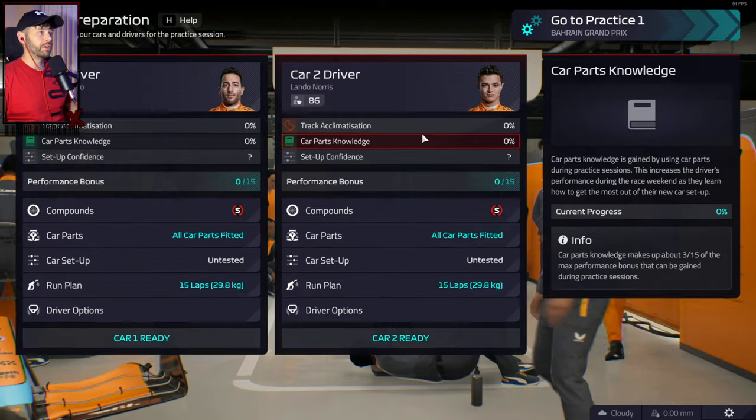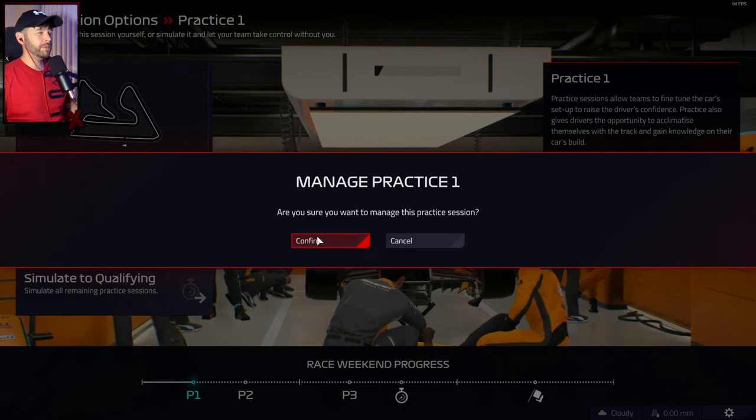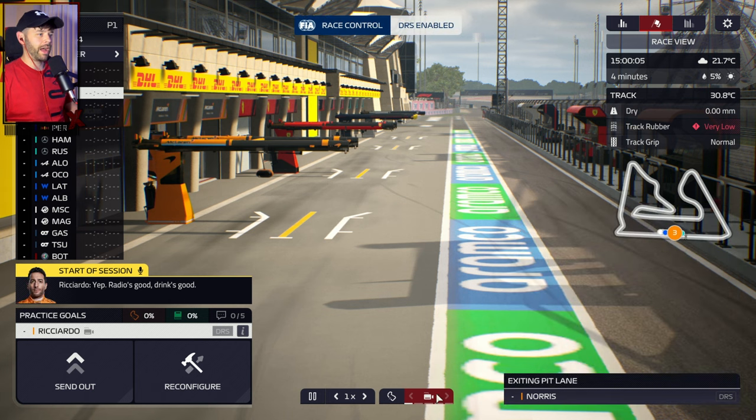At that point we're going to send our driver out. We're going to manage practice one manually because we want to do the setup ourselves. It's always better doing it yourself than letting the AI do it, and then we're going to send our driver out as is.